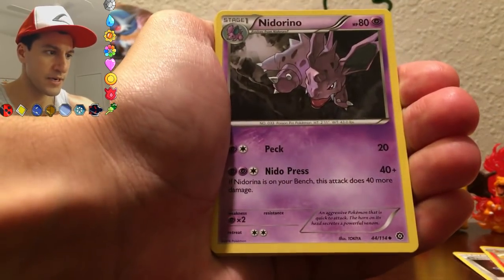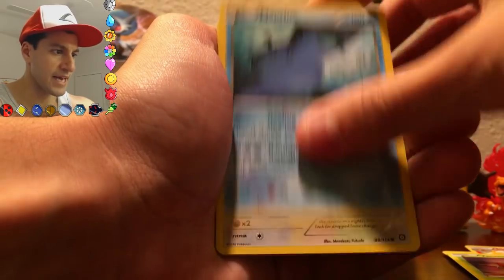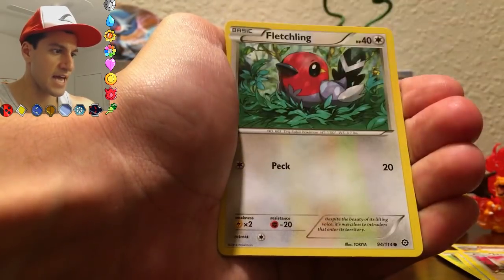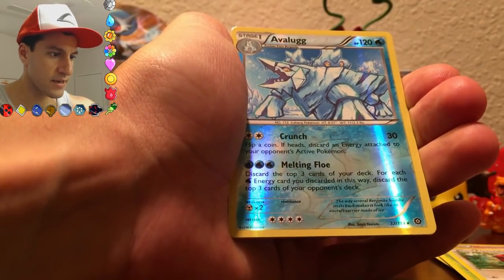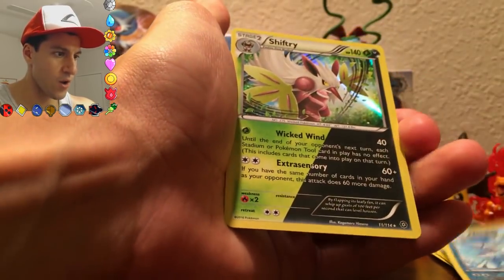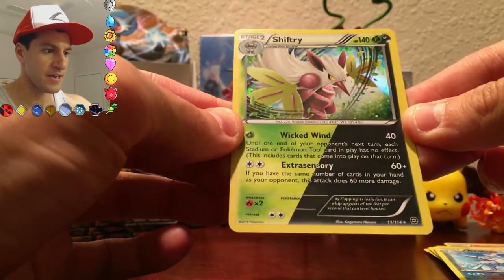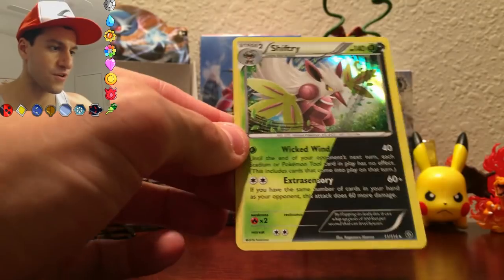Starting the first pack: Monferno, Knitterino, a Yanma, a Mantine, Meowth holding fireworks, a Larvesta, a Fletchling, and an Avalug — now I know what sunk the Titanic! And the rare is a Shrifty dual type. I love these dual types, and I love the artwork so far in this series. What a great way to start this part.